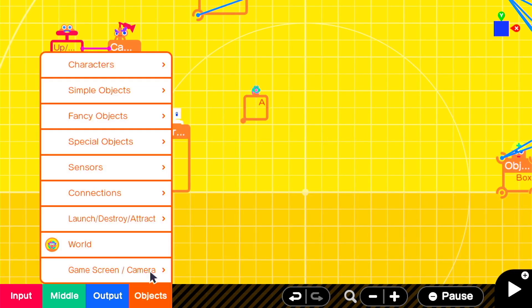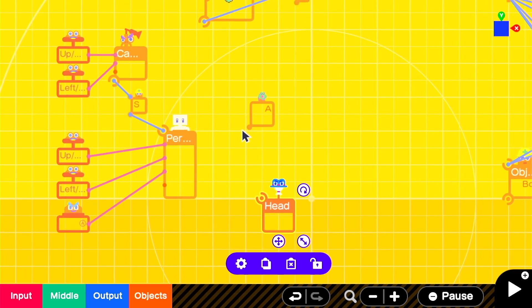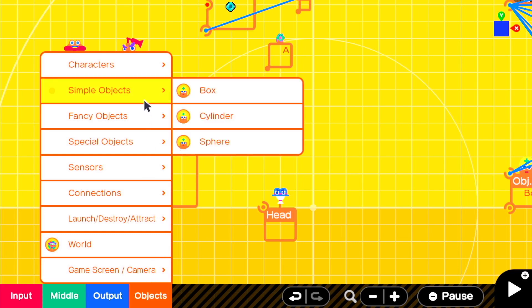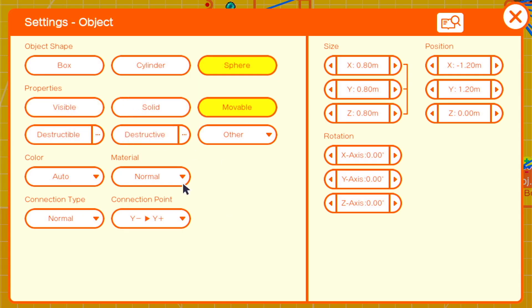We're going to add in our first person head nodon to keep track of the origin point of the camera. But instead of attaching it directly, we're going to add in two small spheres and an X-hinged nodon to create a sort of bent throwing arm to get a good angle. Our first sphere object with a connection point of center center, set to only movable, with a size of about 0.4 all the way around.